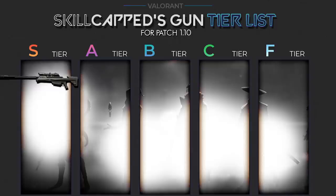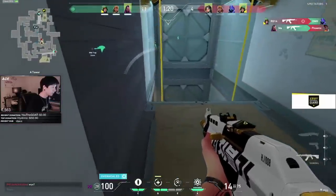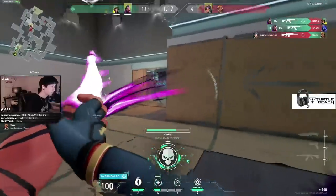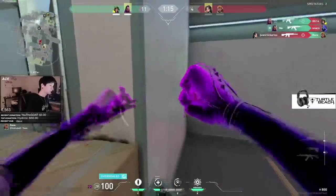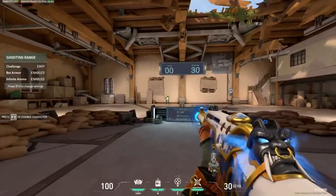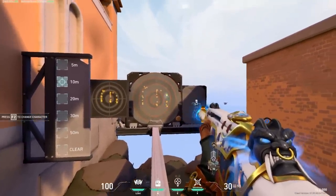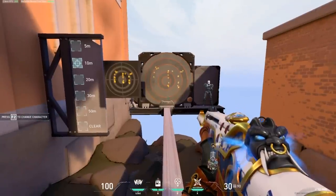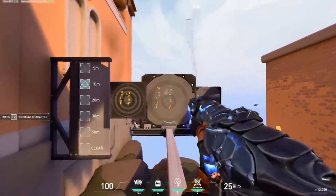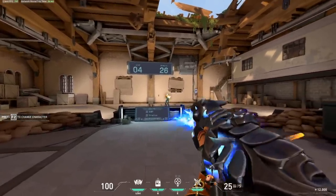Also occupying S tier with the recent buffs, we have the Vandal. The Vandal has a .02 second slower time to kill when hitting the body within 15 meters, but at every other range it has a .06 second faster time to kill. Where before the buff the time-to-kill differences favored the Phantom, it now favors the Vandal. The Phantom does have a silencer that lets you shoot through smoke without being spammed back as easily, but there's one thing people overlook. The Vandal at all ranges takes 4 hits to kill to the body, and the Phantom at farther than 15 meters takes 5 hits. With the recoil pattern becoming random and swaying heavily at the 10th shot and beyond, the goal is to kill before you pass that 10th bullet.